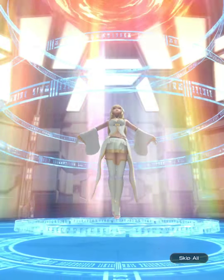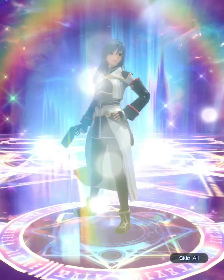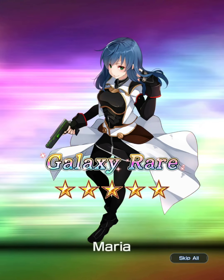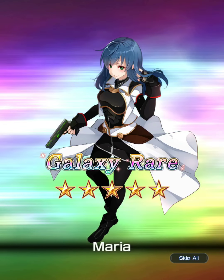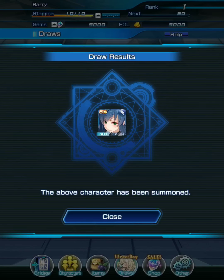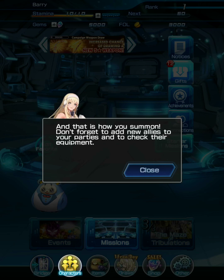After picking Maria, the summoning animation plays and you'll see text saying 'Galaxy Rare' with a 5-star. When the Galaxy Rare appears in rainbow color, it indicates an ace unit. If it shows in a plain yellow color, it is a non-ace 5-star base — but both are still good enough.